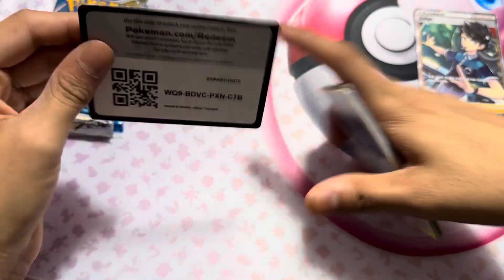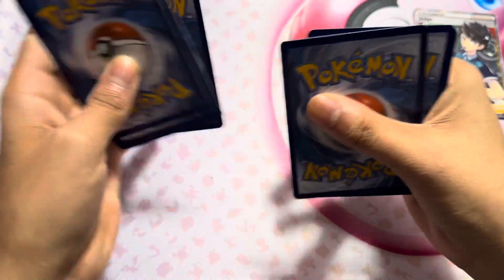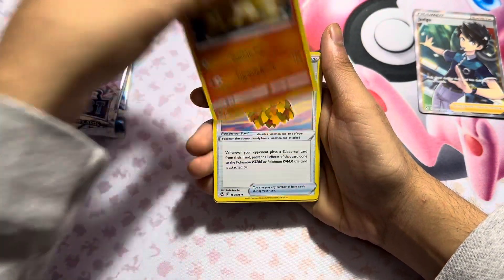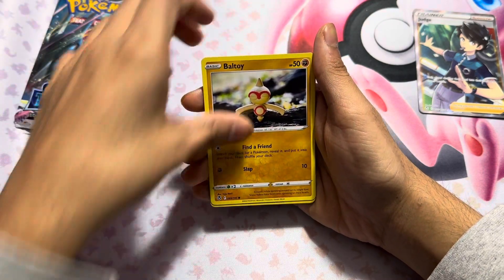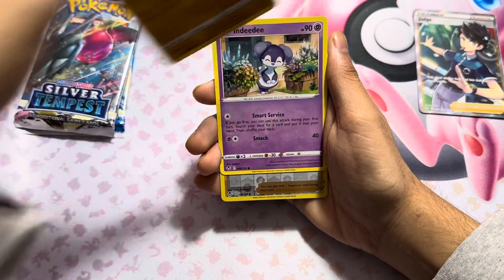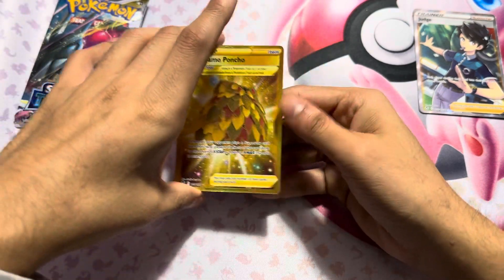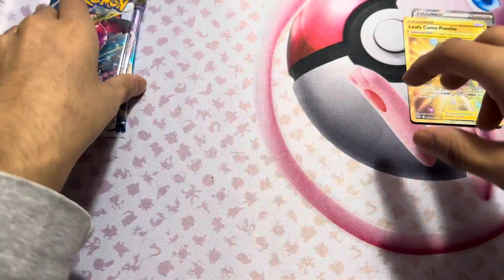There we go. Another code card. Got an Energy, Ninetales, Camo, Slurpuff, Beldum, Beltoy, Stun, Fampy, Indeedee, Gym Trainer, and ooh, we got a gold Camo. I'll sleeve that after. Still got three packs.